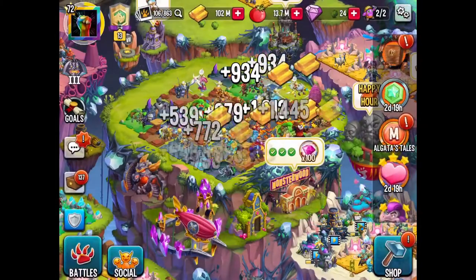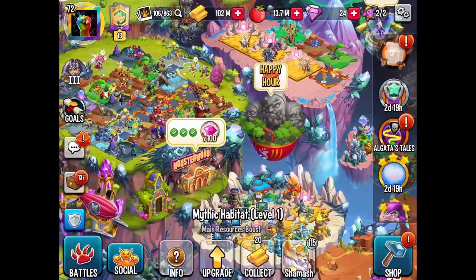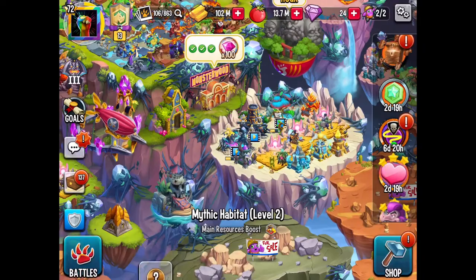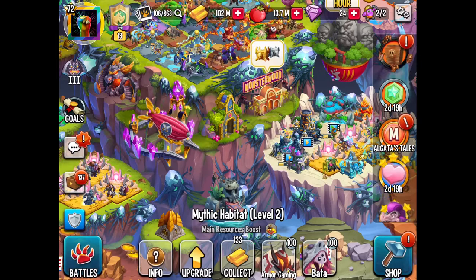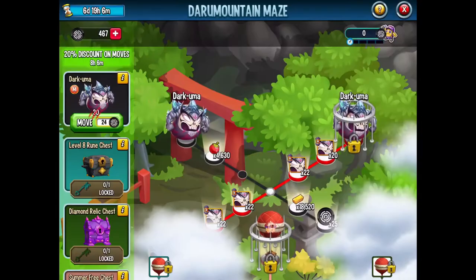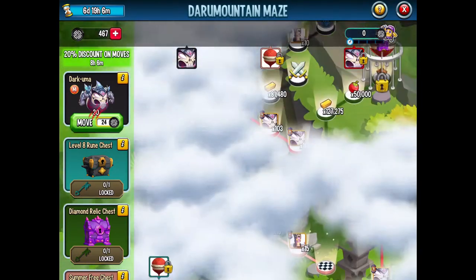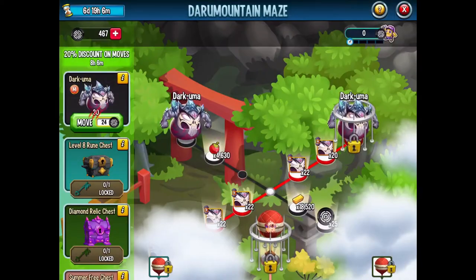If you guys want to see what monsters I'm using and which ones are good on my team, you can check that out. There's also a new Daru Mountain Maze where you can get Dark Uma. I recommend not spending your maze coins right away.